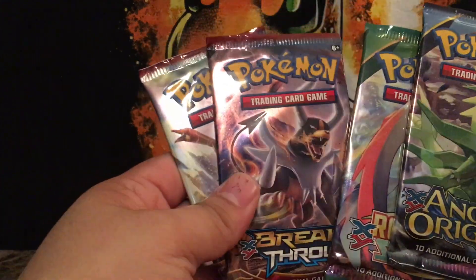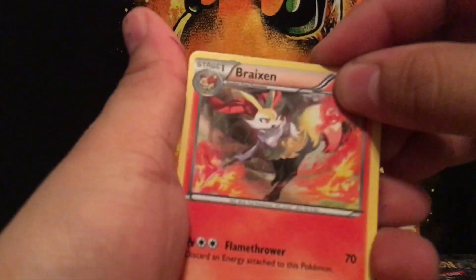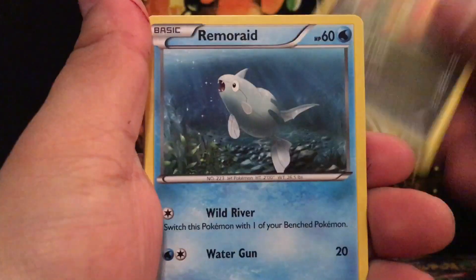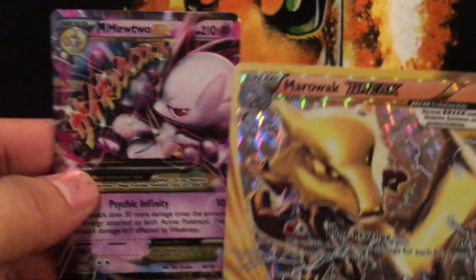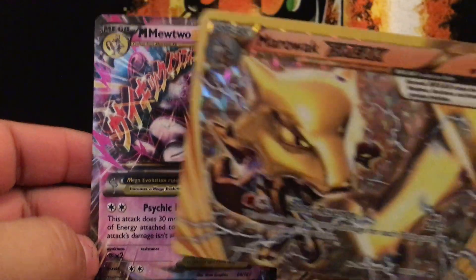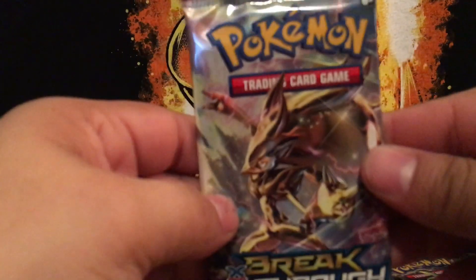Let's open these up. I'll do the two Breakthrough packs first. The most desired card in Breakthrough is a Mega Houndoom — I'm a fan of Houndoom, so it would be nice to get that card. All right, first pack: Braixen, Swirlix, Stunfisk, Axew, Remoraid, Spritzee, Cyndaquil, Hoothoot, Marowak BREAK — oh, and a Mega Mewtwo EX! What an awesome start. A BREAK card and a Mega Mewtwo EX, and that is Mega Mewtwo Y.